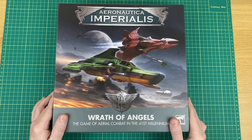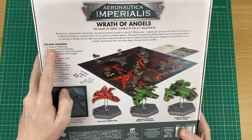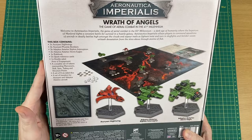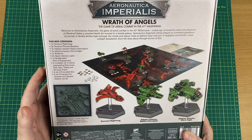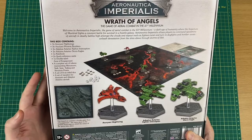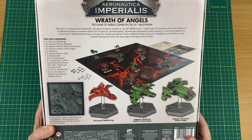Taking a look at the front, we've got a nice piece of artwork with a Space Marine Interceptor and an Eldar Nightwing. Flipping it over to look at the contents: three Eldar Nightwings, three Phoenix Bombers, three Space Marine Xiphon Interceptors, two Storm Eagles, a rule book, two quick reference cards, a double-sided area of engagement fold-out board — it's a paper one, not thick cardboard — a complete set of tokens, eight dice, and a set of transfers for the Eldar and the Space Marines.